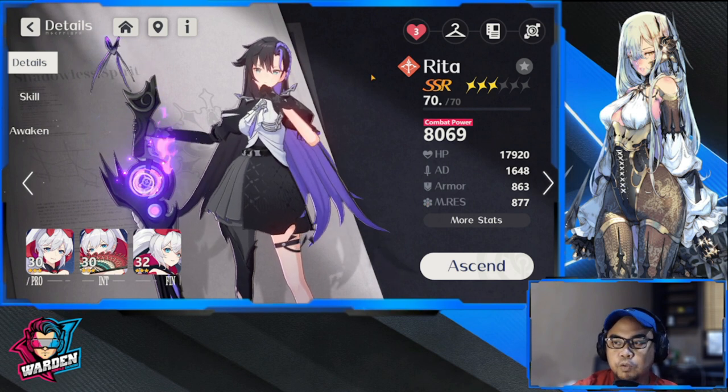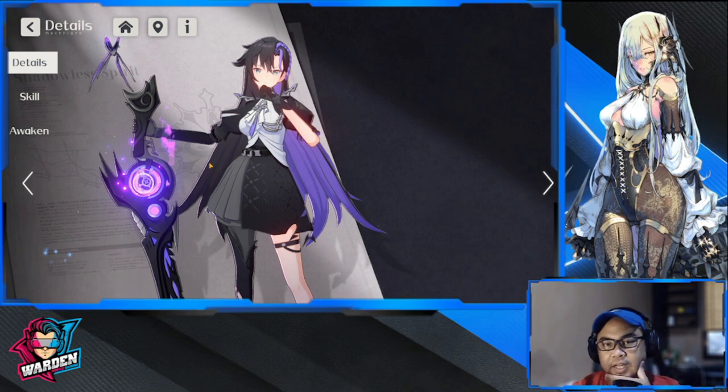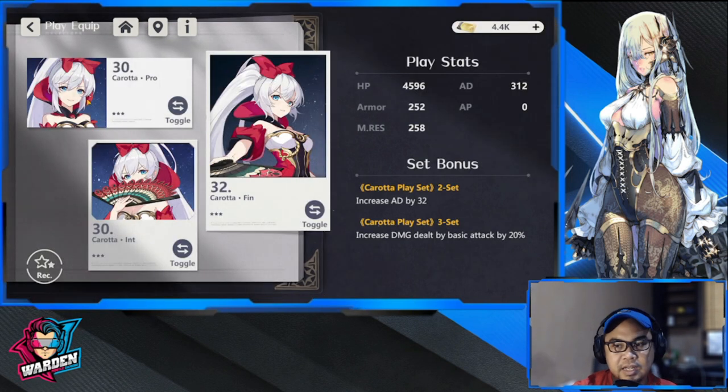That covers awaken skills and stat priorities. Now let's go to equipping a placard. As of now, I'm using Carota, which increases AD by 32 percent and increases damage dealt by basic attack by 20 percent, since I want her to deal more damage on her basic attack. I'm actually thinking of using more advanced placards, but due to availability this is what I have.